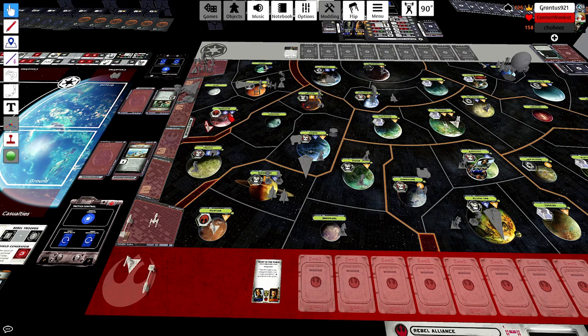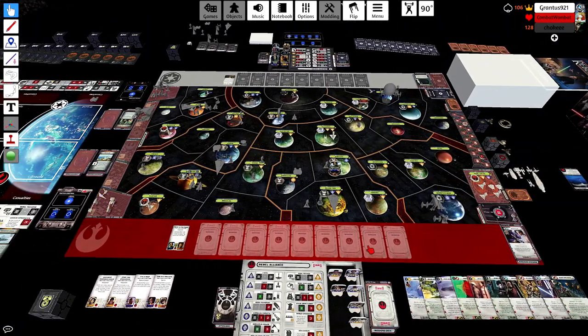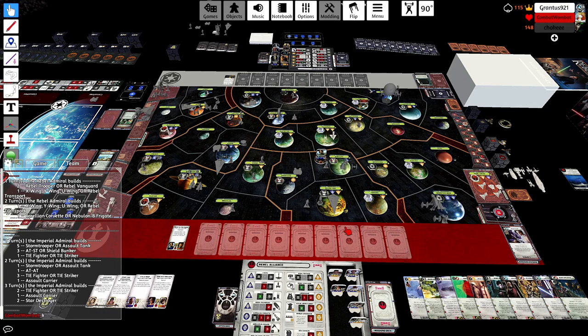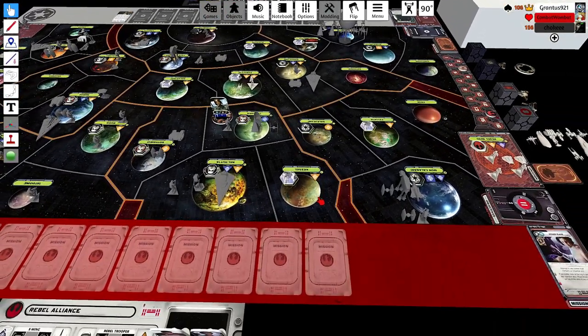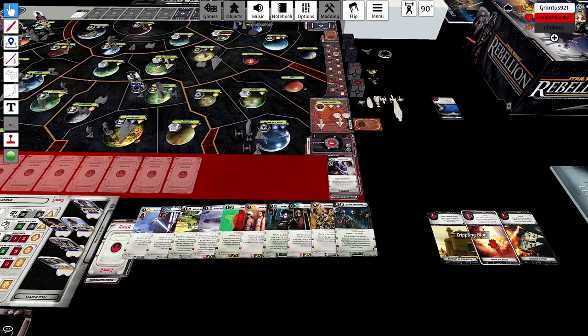I only have one Level 2 objective and he knows what it is right now, so I figured just put them on the Mon Cal in the base and get ready to score Decisive Victory. Normally I might suggest using the transport to pick up the Endor marker, but since you already have Jyn captured, you're not worried about Rieekan getting captured there — you'd probably rather have Rieekan captured than Jyn.